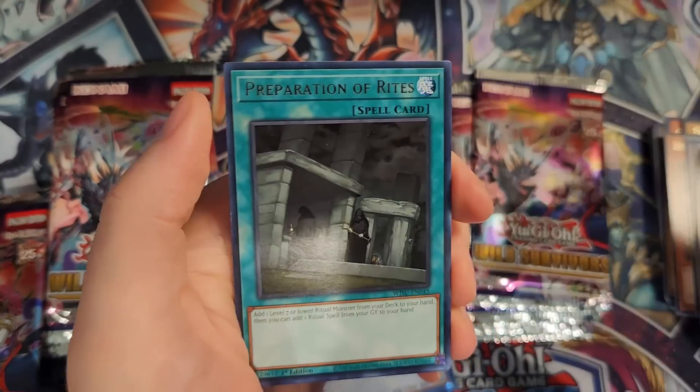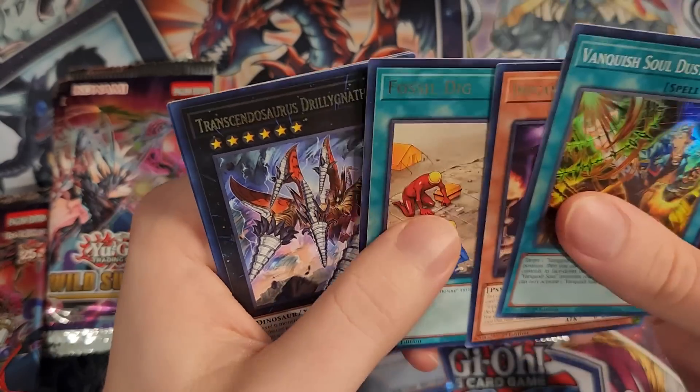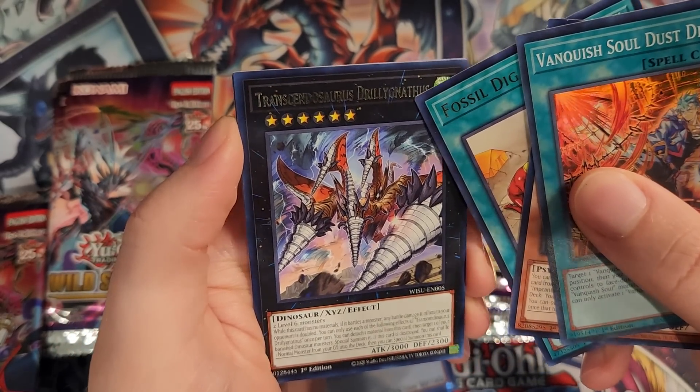Evolzar Solda, Preparation of Rites, Vanquish Soul Dust Devil, Incantation, Fossil Dig — that's a cool one, hopefully that gets a rarity upgrade as well. That might be cool as a Collector's Rare. We have the... this card's crazy to pronounce. Drilly Dinosaur — Insulating Rove Raptor.